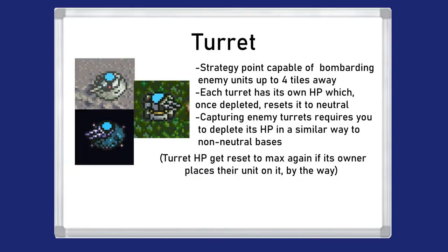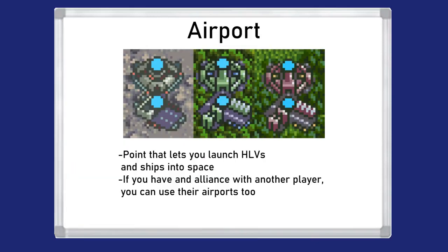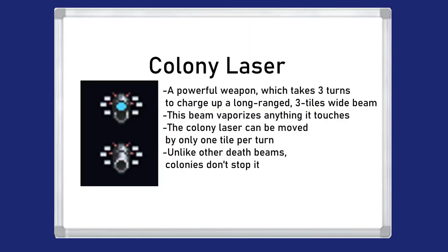Depending on the map there may also be turrets. If no unit is standing on one, you can select it and bombard distant enemies at up to four tiles away; if an enemy depletes its HP during combat, the turret switches to neutral until occupied again. Bases are useful for producing stuff and resupplying/repairing units and ships without spending a single supply point. If you occupy an enemy base, you also get full access to their production and restock queue. Next to some ground and moon bases are airports — once you have them, you can move a ship or HLV onto them and launch into space. To launch a ship on an airport tile without moving off, select move and then select the tile you're standing on for the launch option to appear. Lastly, there's a colony laser, which can be captured and either moved one tile at a time or charged over three turns to unleash a devastating beam.